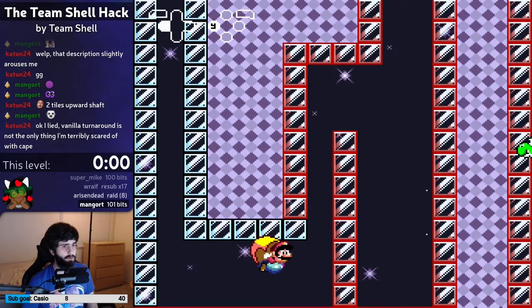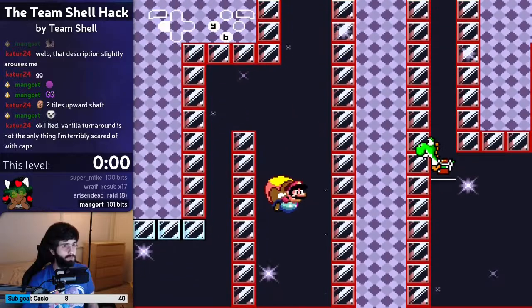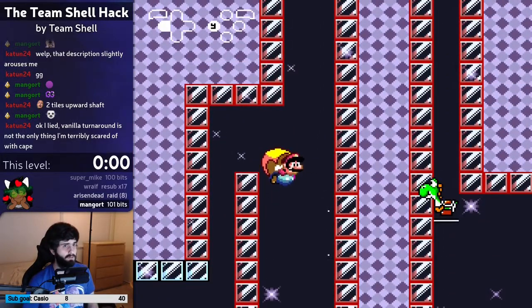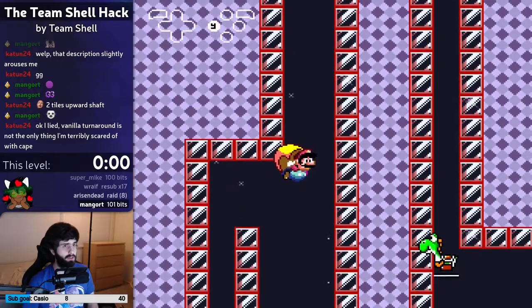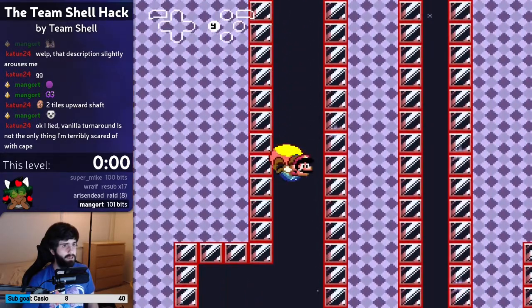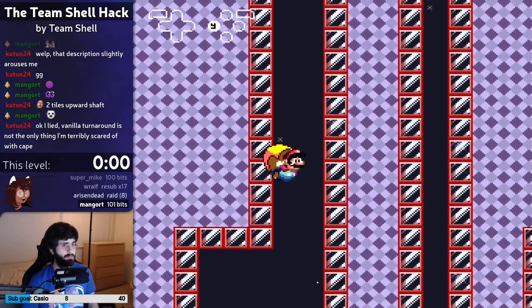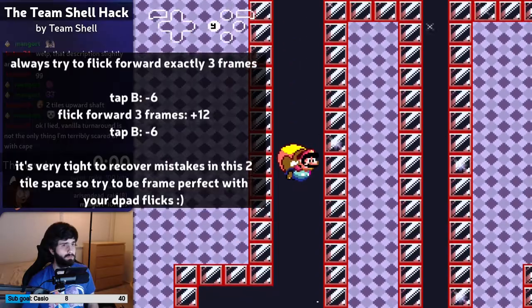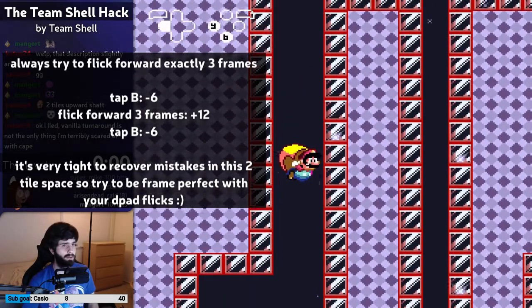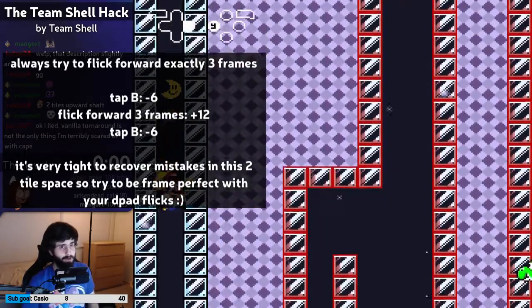So you go from one mod four back to three mod four and then back to one mod four — that's how you get up here. You want to get one speed, tap B, do a d-pad flick, then tap B again, and just repeatedly do that. Sometimes you have to save it because your d-pad flick isn't exactly three frames.